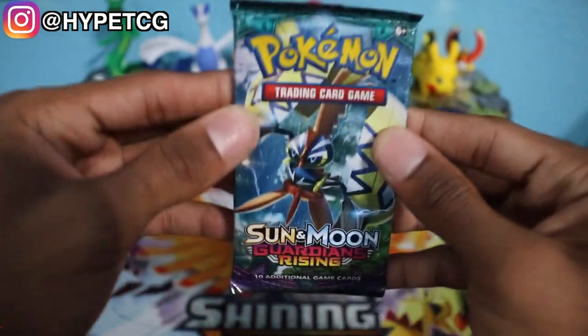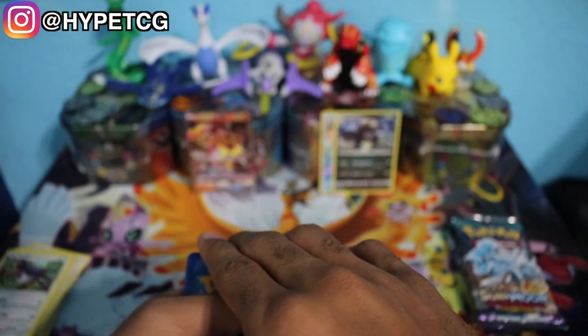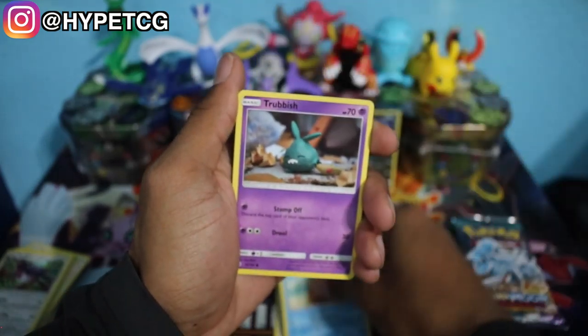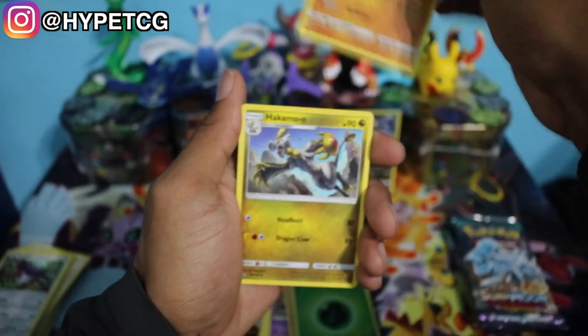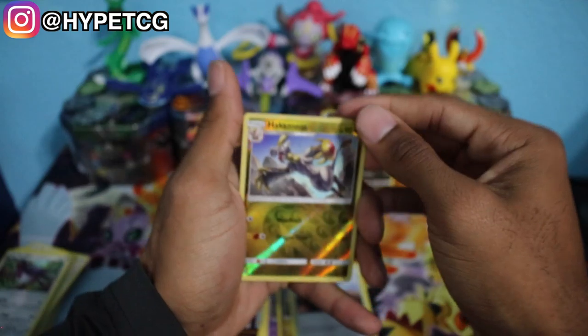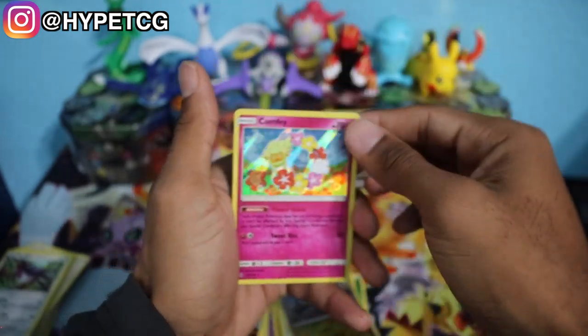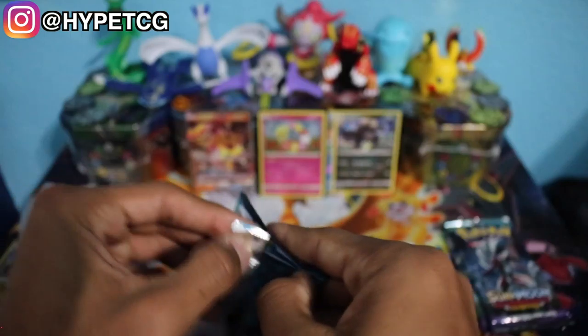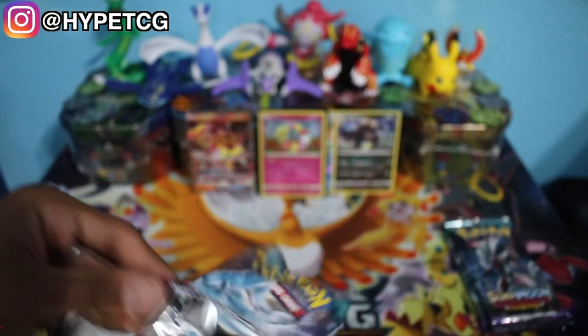We have a Tapu Koko pack right here. Here goes a code for you guys. If you're interested in getting more code cards, I give them out on my Instagram, so if you follow me there you'll definitely see more code cards for the online TCG game. We have a Grass Energy, Gliscor, a Hakamo, Altar of the Sun, a Hakamo Reverse Holo, and a Comfy Holographic Rare right there. Let me sleeve that and put it in the back. Hopefully that is not the only pull we get out of this box — hopefully we can get an Ultra Rare or better.